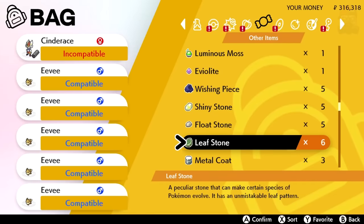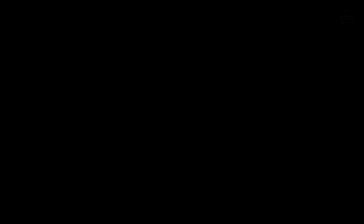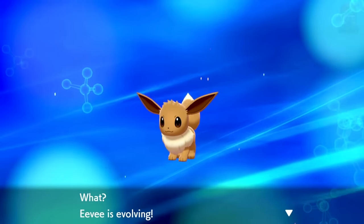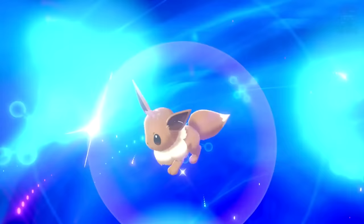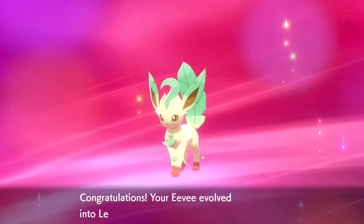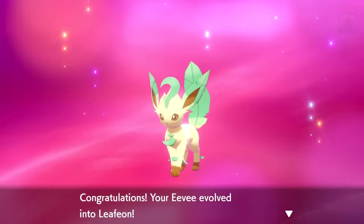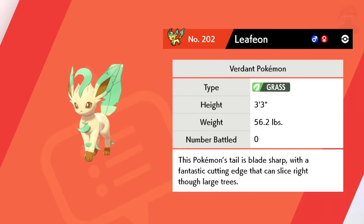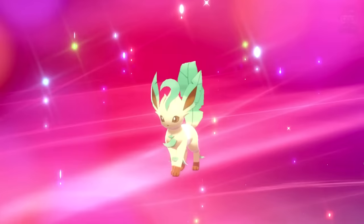We're going to start off with the most obvious one. If you have a leaf stone and you give it to one of the Eevees, it'll evolve into a Leafeon. As you can see, it turned into a Leafeon by giving it a leaf stone — very, very simple. Previously in other games you had to bring Eevee to a certain location with a moss rock, but now you just give it a leaf stone and you're good to go.